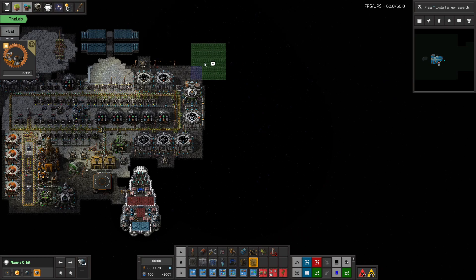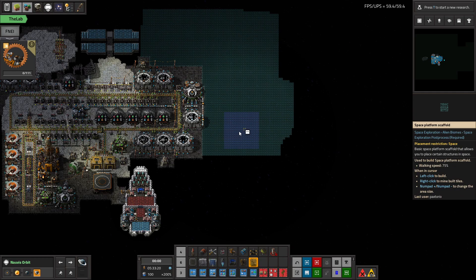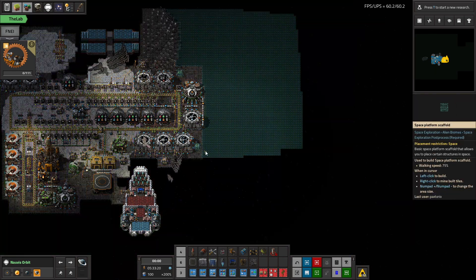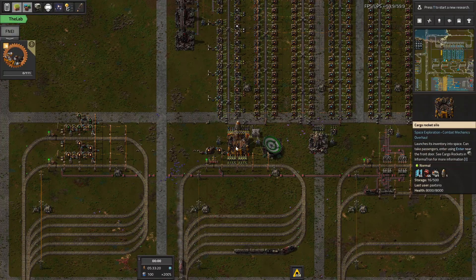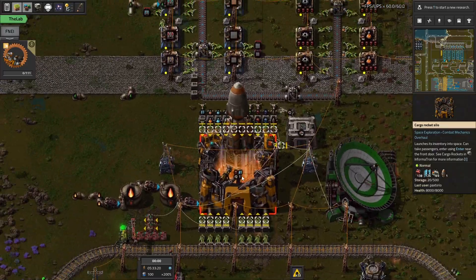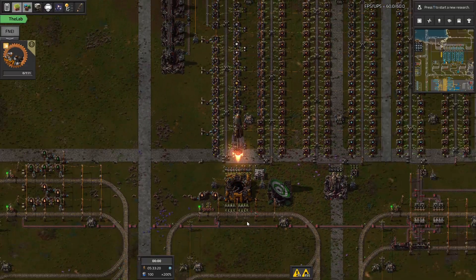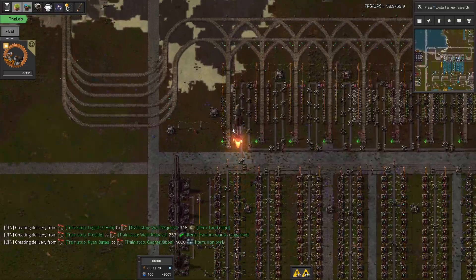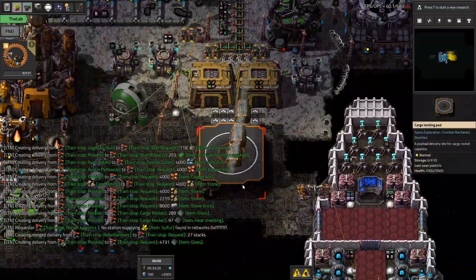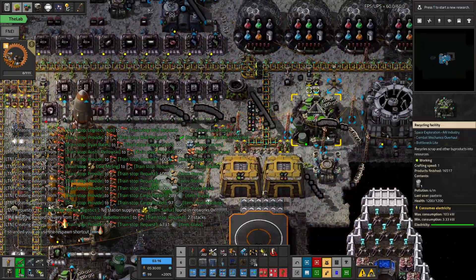Let's go over here and tell it to build all this stuff — go get to work bots. We've launched! We kind of missed the sound effect cue — we didn't hear the rocket engine, but we did hear the supports going off. That was interesting. And we have landed in Novus Orbit. Hello, welcome. We're back.